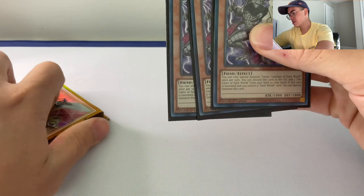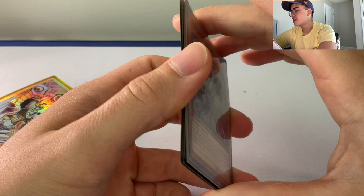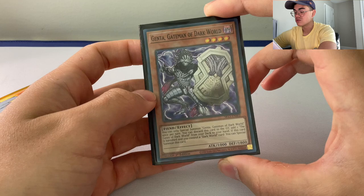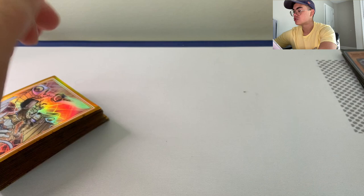Arguably one of the best Dark World cards — Genta, Gateman of the Dark World. Discard to search the field spell. With the field spell, you banish one and discard one, basically popping effects off. You get to draw one, so it's draw power, and you get to special summon. This is one of the only Dark World cards with a hard once-per-turn effect, and that is the banished-to-summon. We love Genta; we love hand looping with Genta.